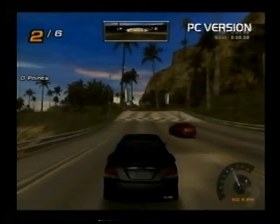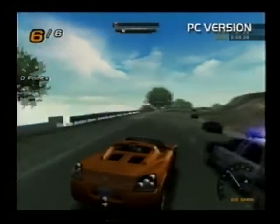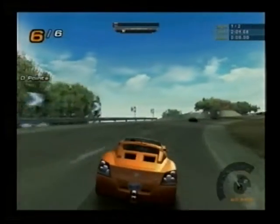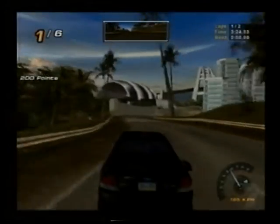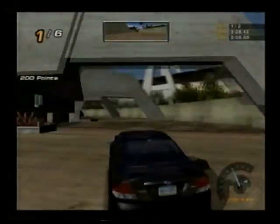Hot Pursuit Mode gives you 33 events to go through — bronze, silver and gold levels. Keep your eyes peeled for the cops, as the resourceful constabulary will throw many challenges your way, from spike strips, helicopters and roadblocks, to just good old-fashioned chasing you down and running you off the road. Championship Mode has another 33 cop-free events, with an emphasis on the actual racing.